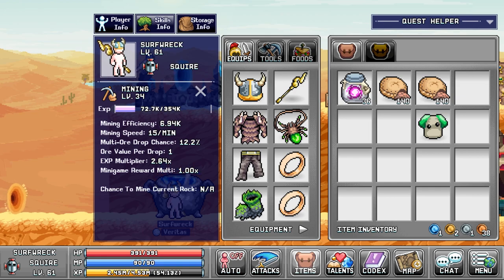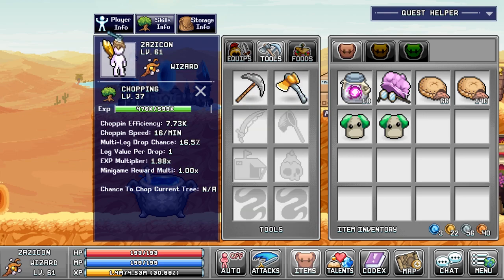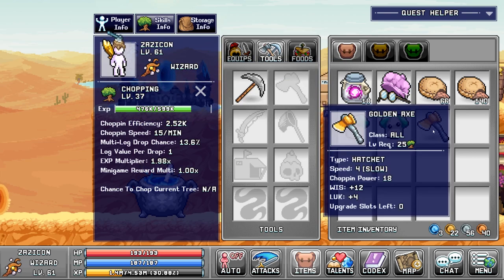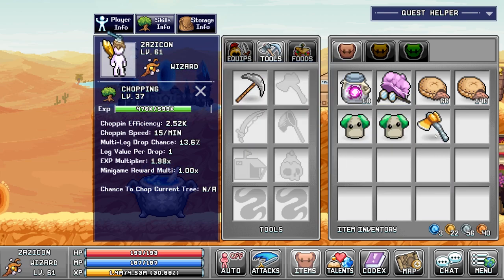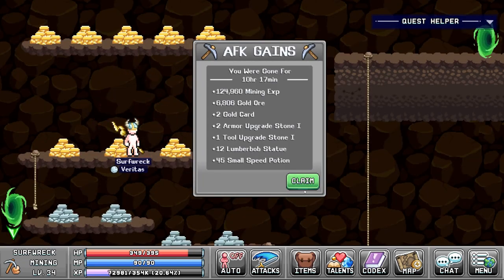Here's my level 61 mining character with 6.94k mining efficiency — it's okay. My woodcutting character has 7.73k efficiency. I need to focus on the next set of tools to get these up higher, as well as alchemy bubbles. Prayers would also help but I need to get those unlocked, and I was taking my time about that for some reason.